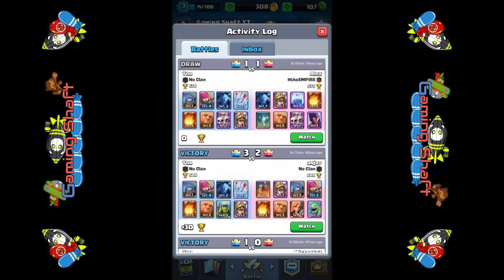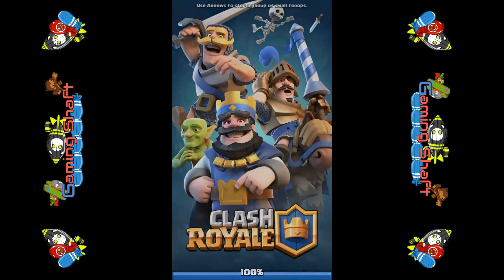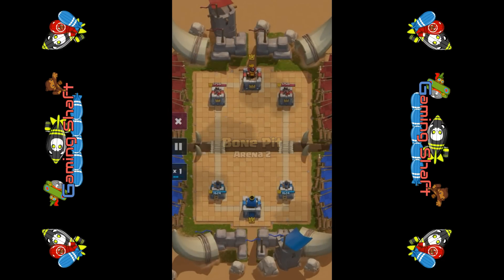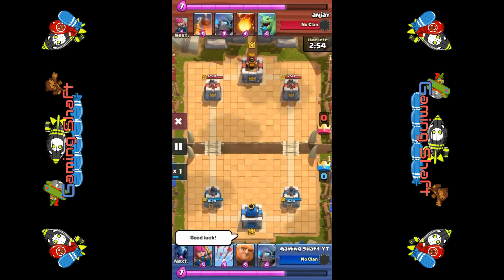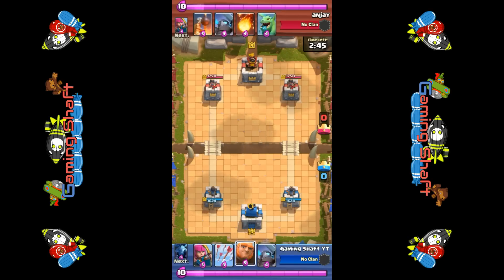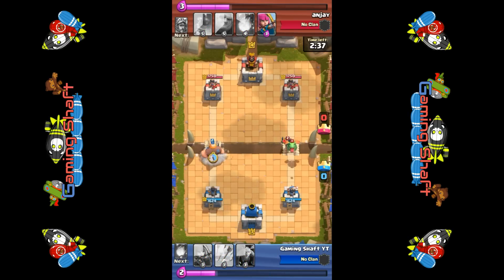Today I'm going to start by showing you a battle I did earlier — it was quite a good battle. I'm getting a bit better, actually learning a few tricks here and there. What I've learned is to wait until you've got more elixir so you can send two troops at once. I usually start off with a giant and then a strong troop behind it.